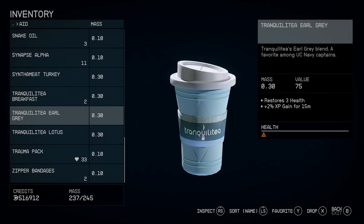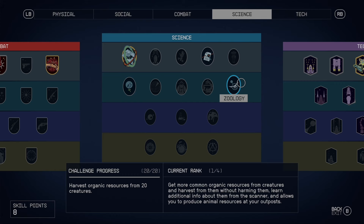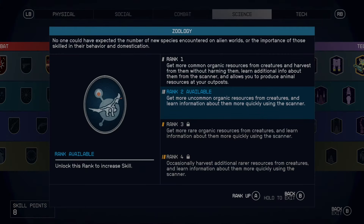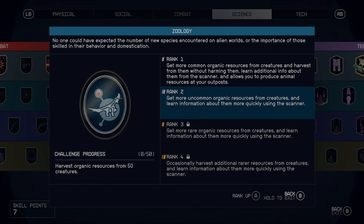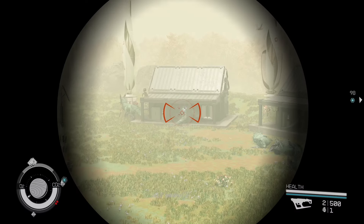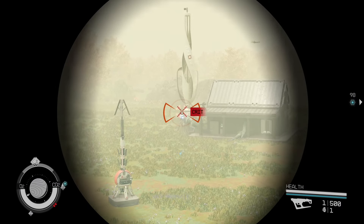My next tip is to stock up on Tranquility — this gives a 2% XP boost and can be found in Ryujin Tower on Neon. Next, I would advise that you invest one point in Zoology, found in the Science skill tab, which will allow you to build animal husbandry pens so that you can farm XP.